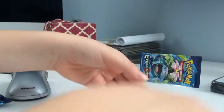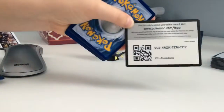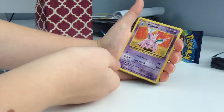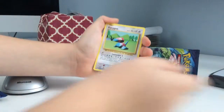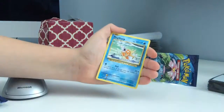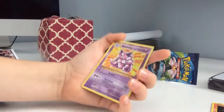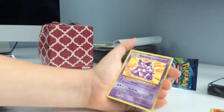Going on to the next Venusaur pack. Here's the code. We got a Nidoran, a Nidorino, a Trainer Devolution Spray, a Porygon, an Electabuzz, a Weedle, a Magikarp, a Dark Energy, a Vulpix, a Holo Energy, and a Shiny — Nidoking! Look at that thing, it's got a glint and shine!